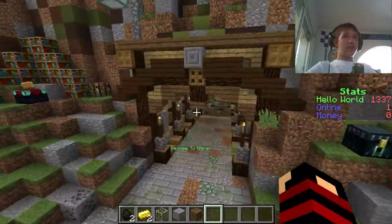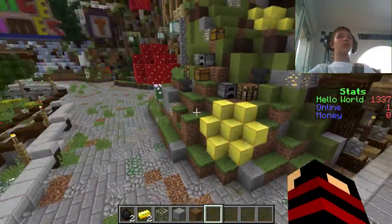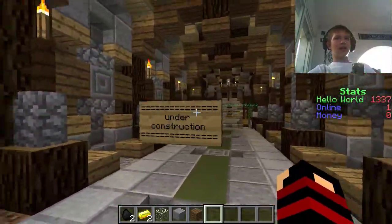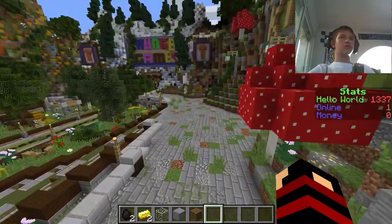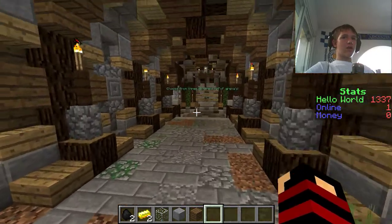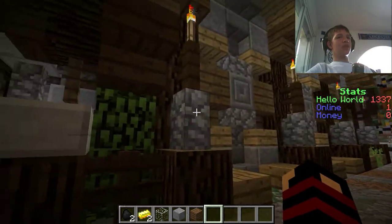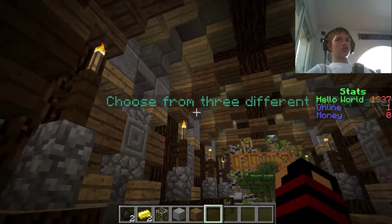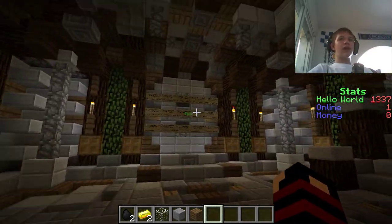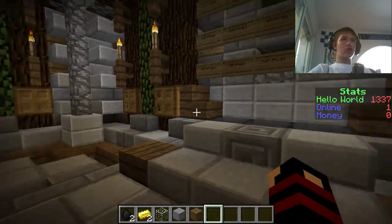Currently we only have KitPvP. The Faction hub is so close to being open — all the holograms and signs are ready, just the world is a bit bugged. So let's go into here. Choose from three different KitPvP arenas — same with Factions. We have hub one, hub two, and hub three. Three different worlds. I'm not joking. Three.